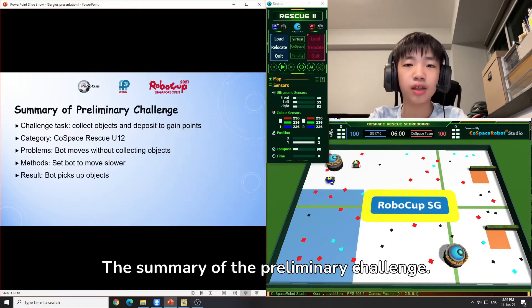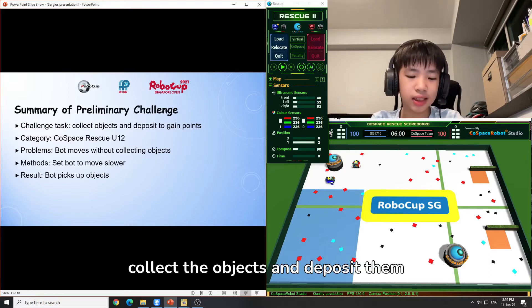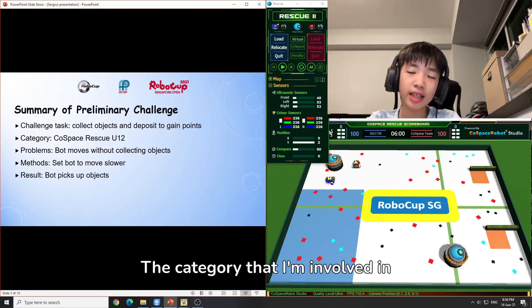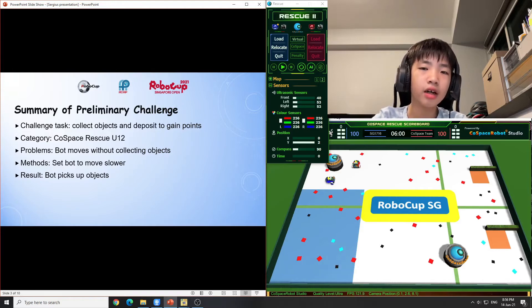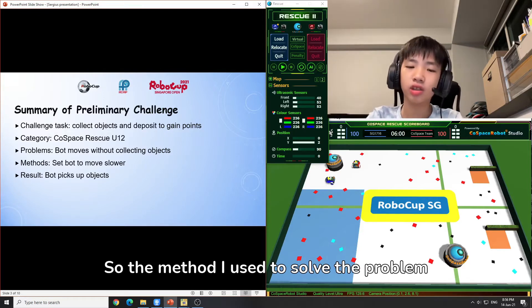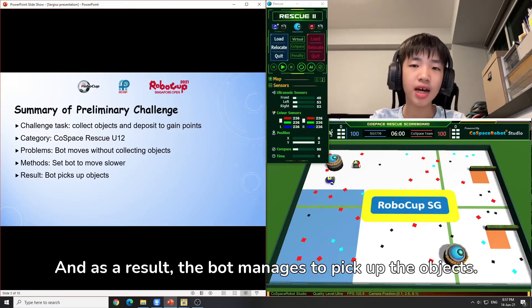The summary of the preliminary challenge. The challenge task is to collect the objects and deposit them at the orange deposit zone to gain points. The category I am involved in is Cold Space Rescue U12. The problem I faced is that the bot moves without collecting the objects. The method I used to solve the problem is to set the robot to move slower, and as a result, the bot manages to pick up the objects.